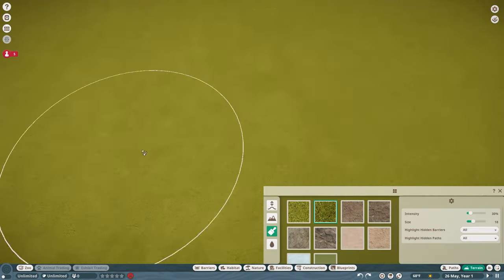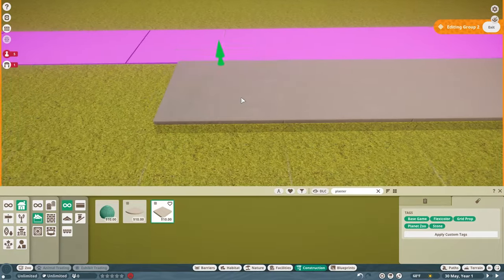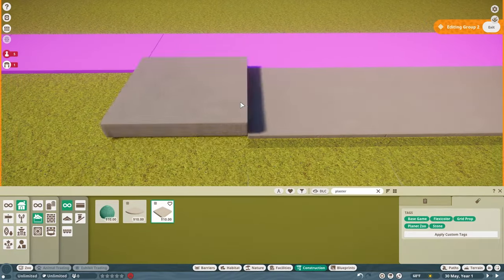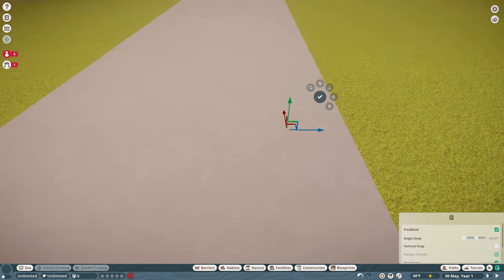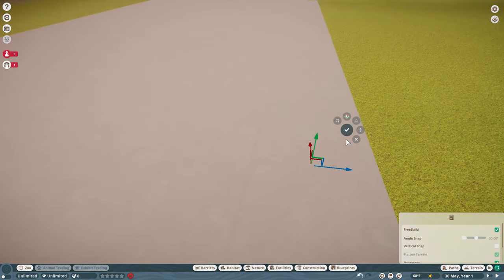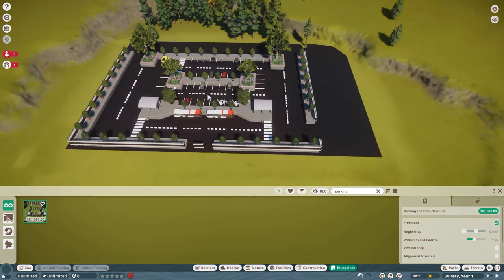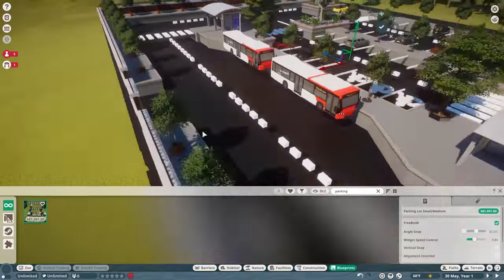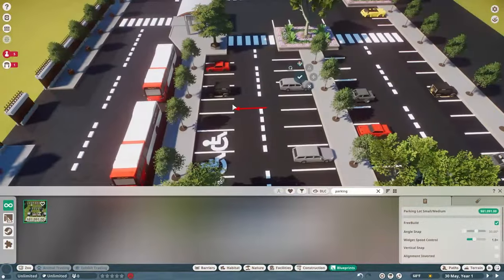Hello and welcome back to another episode of Planet Zoo. Today I'm excited because we're starting a brand new series. I've been playing through career mode recently, which has been great, but while building Maple Leaf Wildlife Park I started feeling really restricted by the limitations of that scenario - I couldn't manipulate the terrain or find the animals I wanted.